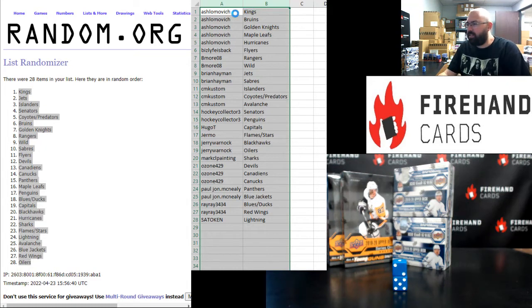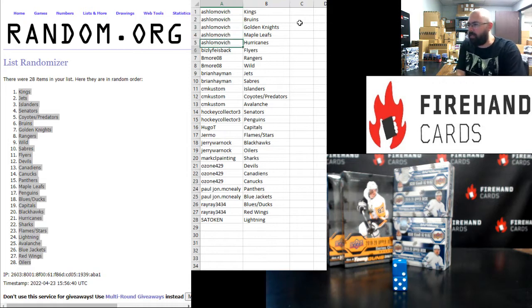Alright guys, here are your squads. Good luck to everybody. A Shlomovich: Kings, Bruins, Golden Knights, Maple Leafs, Hurricanes. Biz Life is back: Flyers. BMOR: Rangers. Wild. Brian Hammond: Jet Sabres. CM Custom: Islanders, Coyotes, Predators, Avalanche. Hockey Collector 3: Senators, Penguins. Hugo: Capitals. Germo: Flamestars. Jerry Warnock: Blackhawks, Oilers. Mark C.L. Painting: Sharks. Ozone: Devils, Canadiens, Canucks. PJ: Panthers, Blue Jackets. Ray Ray: Blues, Ducks, Red Wings. Sadoken: Lightning.